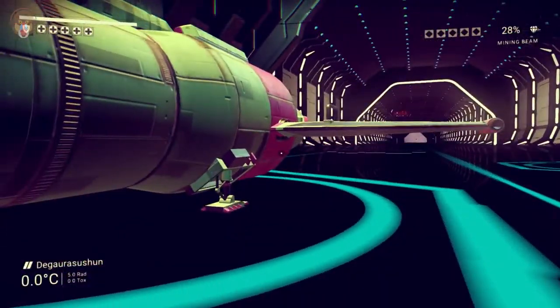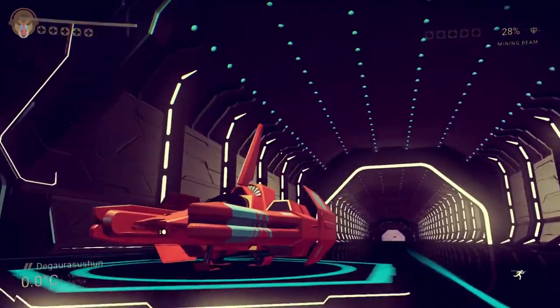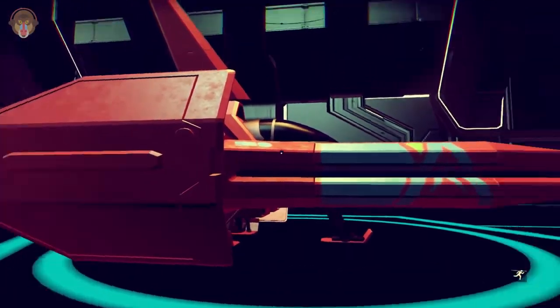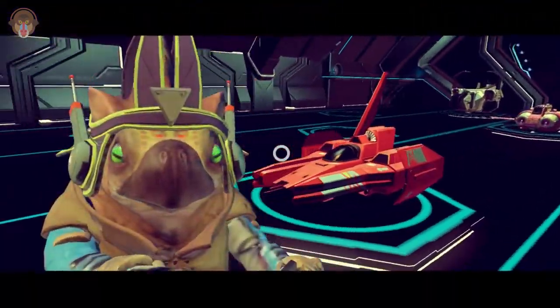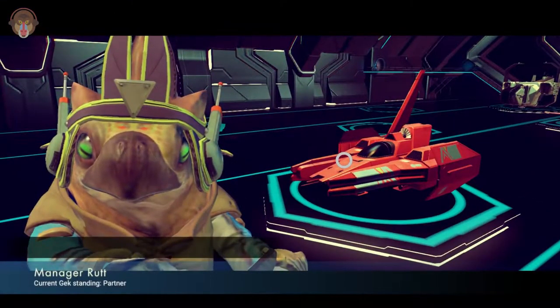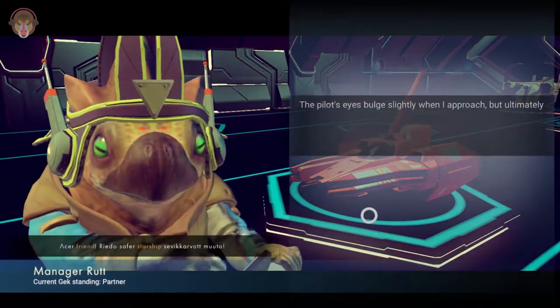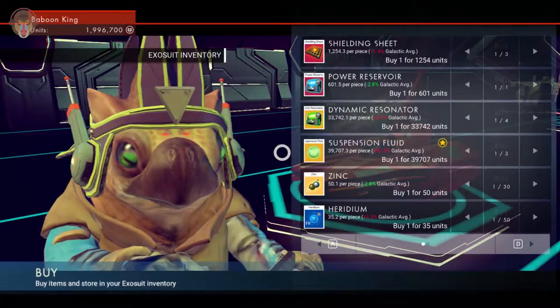I hear another ship coming in — cool looking one. I just don't like that thin on top, it should be smaller. This game requires maybe something like you can build your own ships. That'd be really cool, because I would give that one different wings — it looks cool already, but different wings would do.